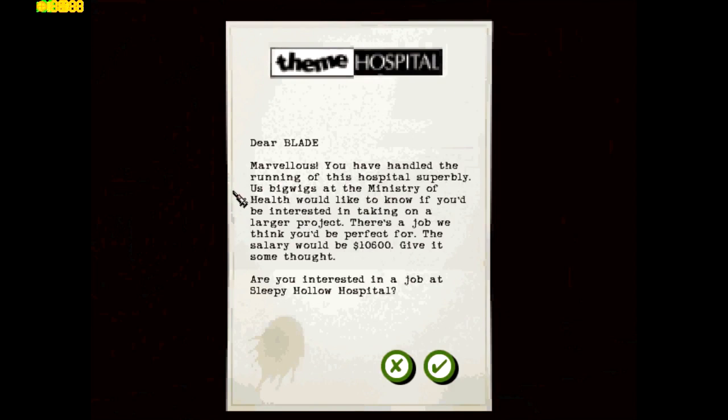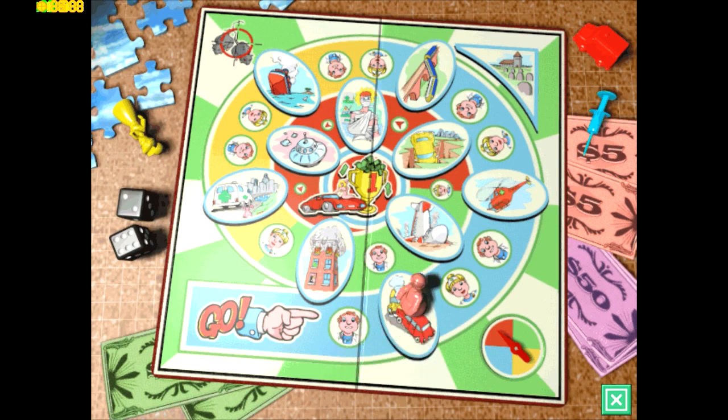They said: 'Marvelous — you have handled the running of this hospital superbly. We big wigs at the Ministry of Health would like to know if you'd be interested in taking on a larger project. There's a job we think you'd be perfect for — the salary would be nice, give it some thought. Are you interested in a job at the Sleepy Hollow Hospital?' All right, let's do this — but you'll see that on the next episode. Thank you guys for watching, have a great day, goodbye!